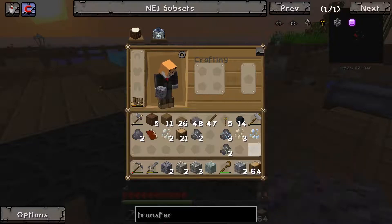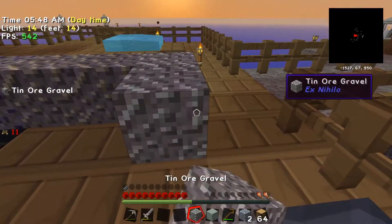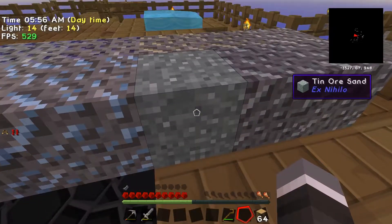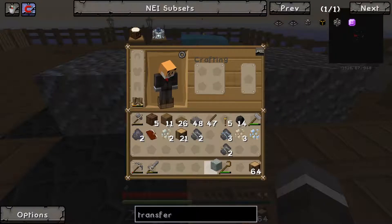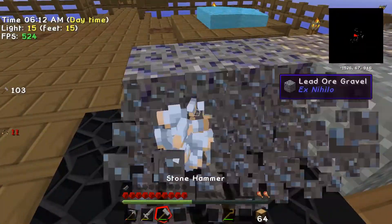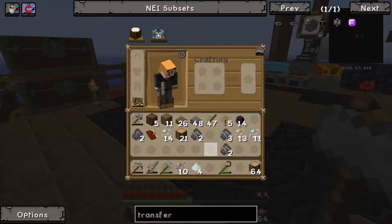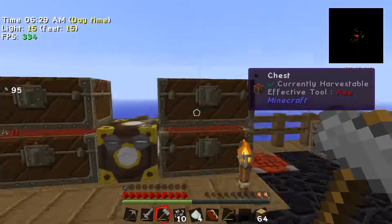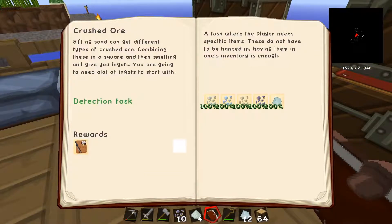We're placing these down and crushing them up. We need a hammer — which we have. We're going to be short on some. We need super squats — boom! 100% awesome, claim reward — fantastic, another task done!